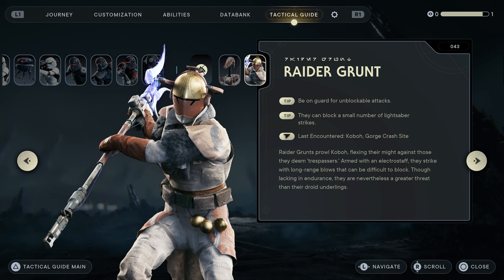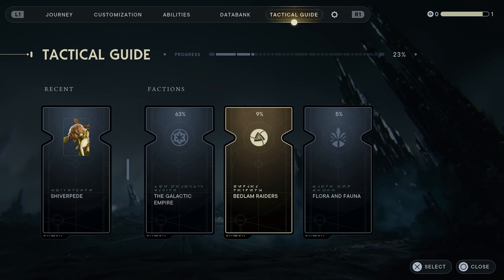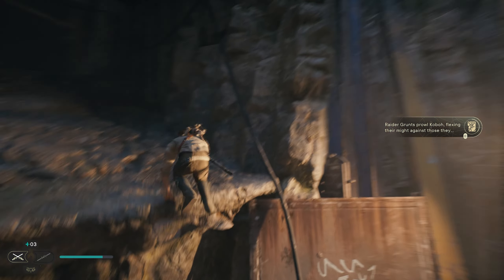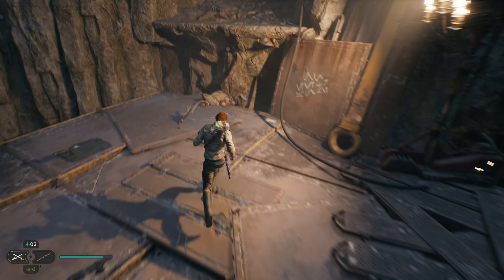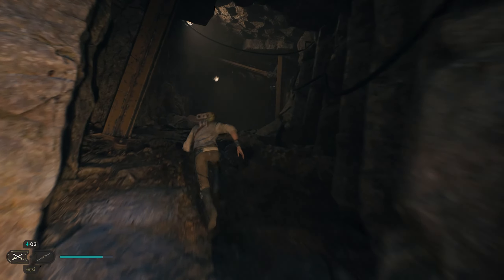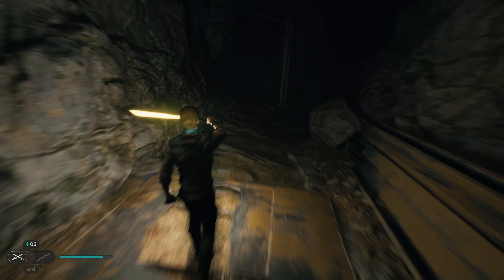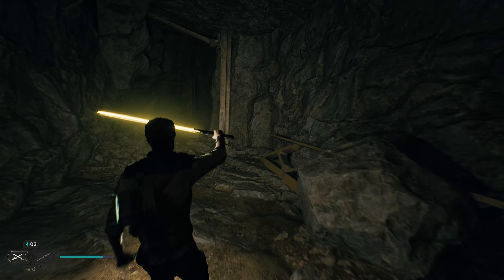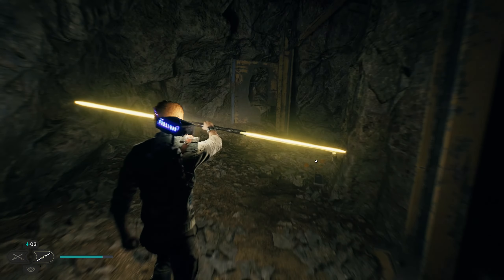Be on guard for unblockable attacks — they can block a small number of lightsaber strikes. Alright, gives me a little tactical advantage, might want to scan them. Kind of just like in Metroid Prime — I played the remaster not a few months ago. Ooh, I like this yellow — I'll probably change up the color at some point. Let's do the double blades — more light.